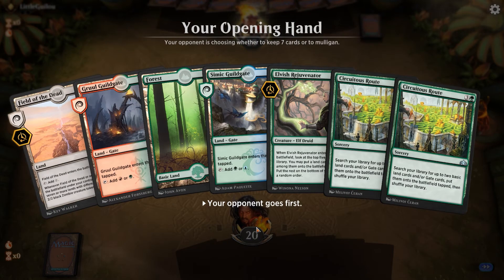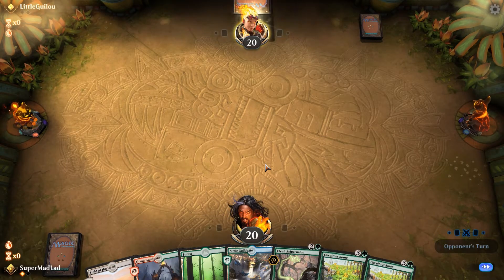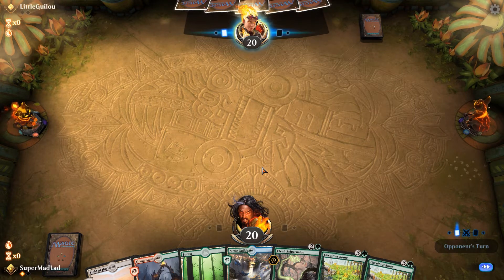Okay, three-lander — oh, four-lander, sorry. And Rejuvenator Root. So we have lots of ramp — I like it. We can actually fuel the Field of the Dead pretty reasonably with this hand. It's four unique lands. On the draw is not ideal of course, but make do with what we've got.